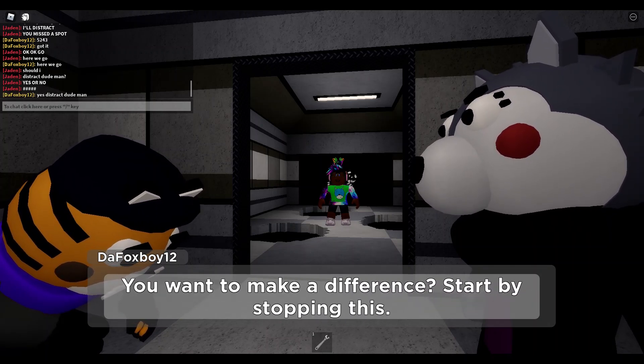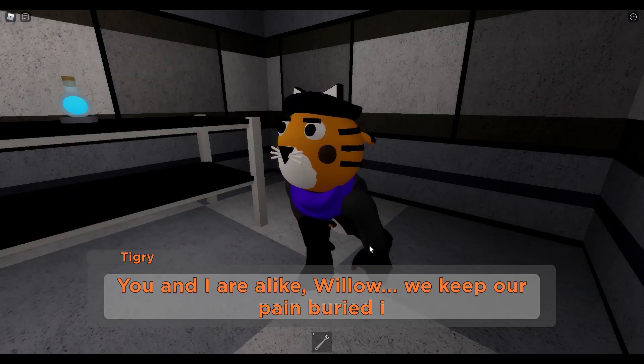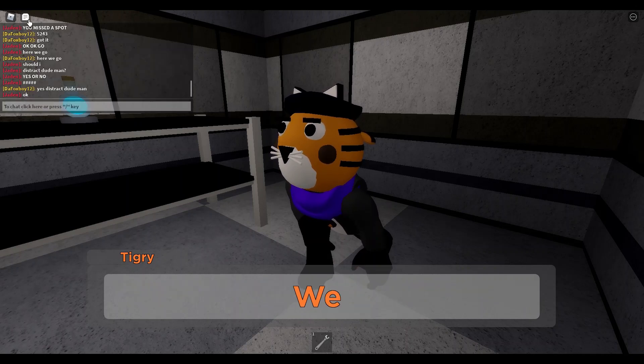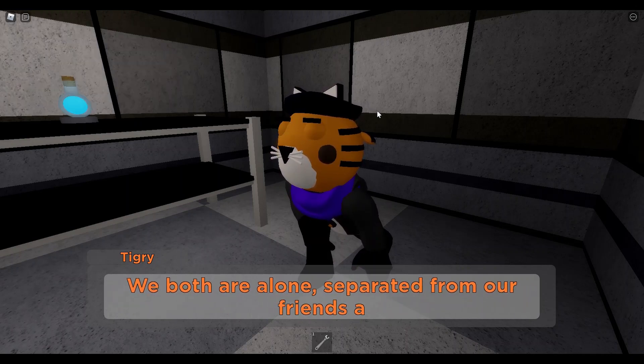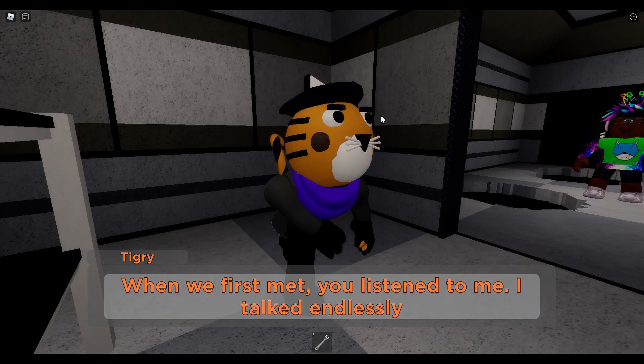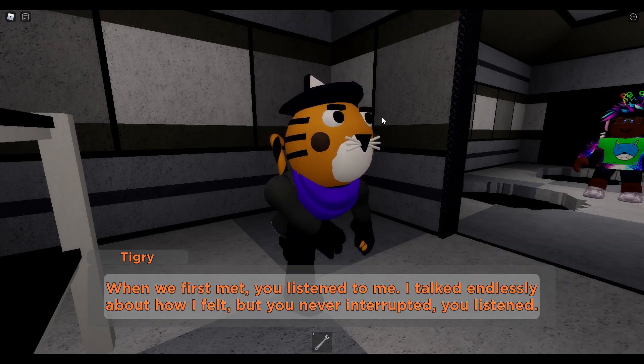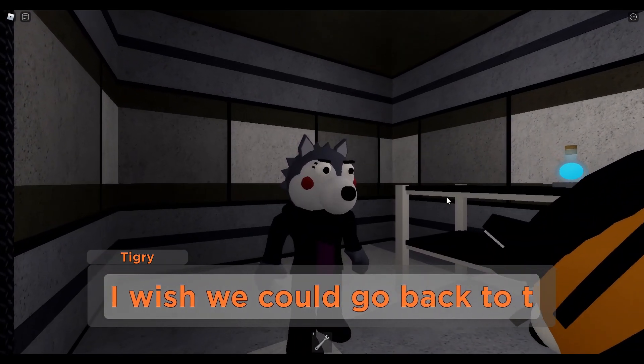'You want to make a difference? Start by stopping this. You and I are alike, Willow. We keep our pain buried inside.' We both are alone, separated from our family. 'When we first met, you listened to me. I talked endlessly about how I felt, but you never interrupted — you listened.' So Willow and Tigre used to be friends.